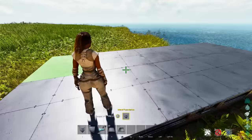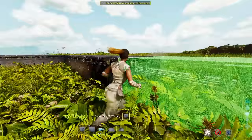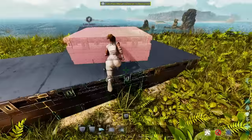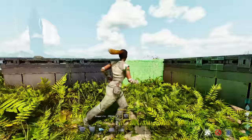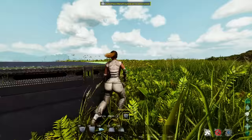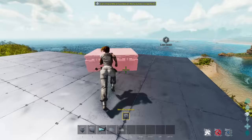Five wide is a very important number, and once you make it five wide you're going to want to make it a total of six across. Five by six is actually the perfect base size inside of ARK because it allows you to fit everything that you need inside of the game. You're going to place all of your foundations down first because you want to make sure you have a nice flat area.